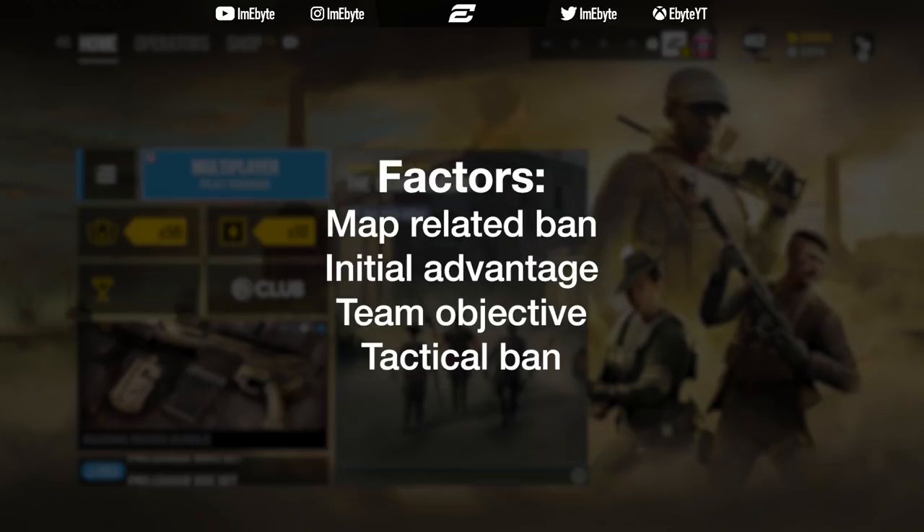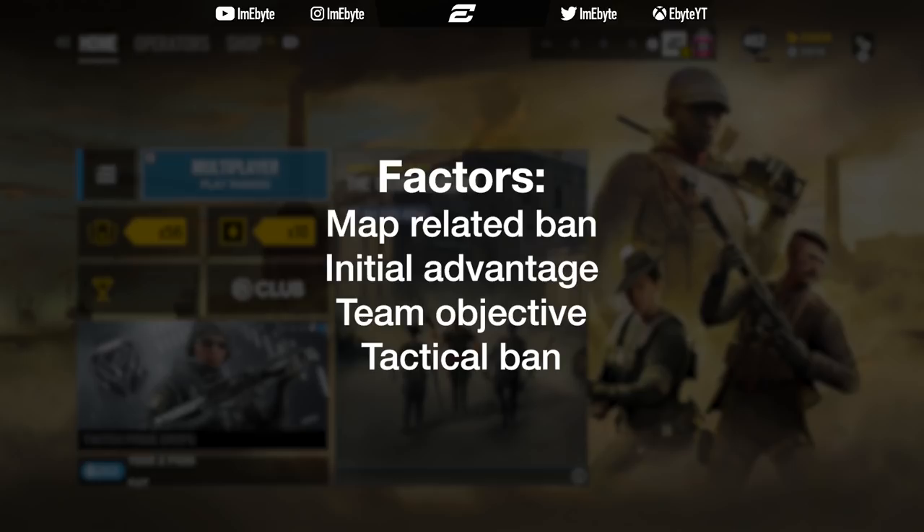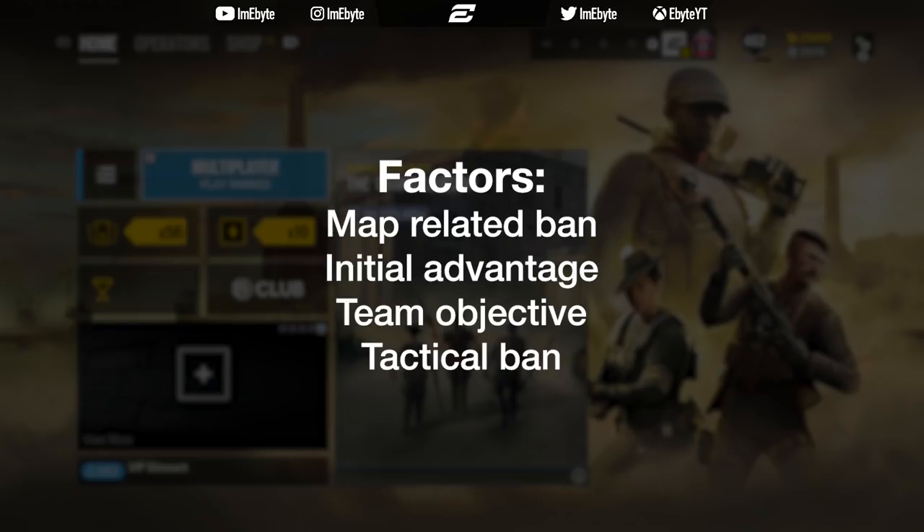Although the defending team would still have Bandit to trick the walls, his batteries have to be placed directly on the floor next to the reinforcements. This can be countered in many ways: going below with a grenade or Zofia impacts, maybe a Capitão firebolt through the window to stop him tricking, or by directly Mavericking the wall.